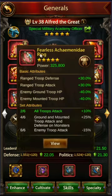One important piece is the ring. The Fearless Ares RK ring is a really good archer ring. It has range troop attack and range troop defense, and then enemy ground troop HP and mount troop HP debuffs. Especially for archers, you want that mount troop HP debuff because when someone's high enough power that you're not going to kill them outright, you're trying to kill as many of their mount troops as possible, so lowering your opponent's mount troop HP is a really good way to do that.